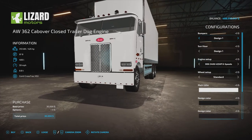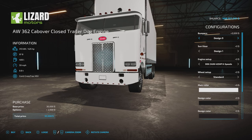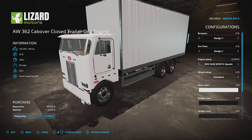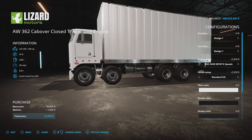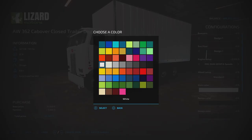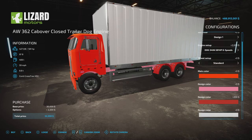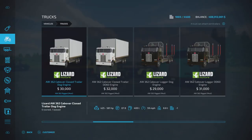Options include 10 bumper designs, 12 sun visor designs, engine selection, and a wheel setup with standard or extra front axle for weight distribution. Main colour does the cab, design colour does the chassis, second design colour does the mudguards/wheel arches, and a further design colour does the back. Rim colour and licence plate options are also available. The log back has diesel engine options from 300 up to 430 HP with standard or standard-2 wheel setup.